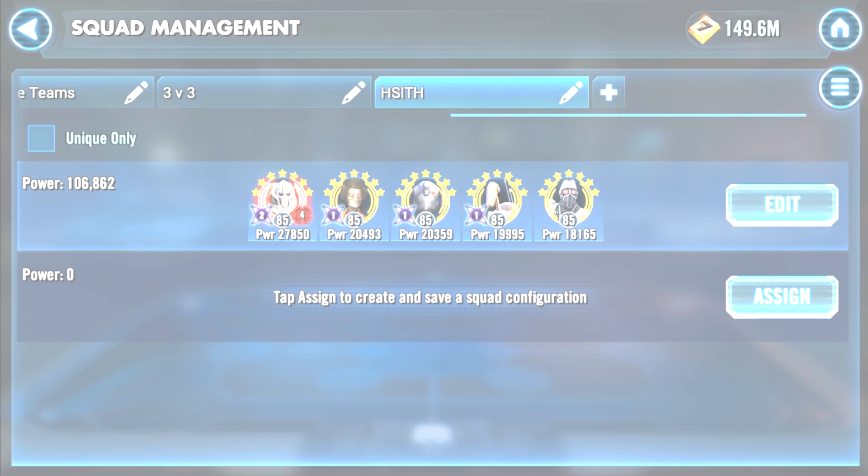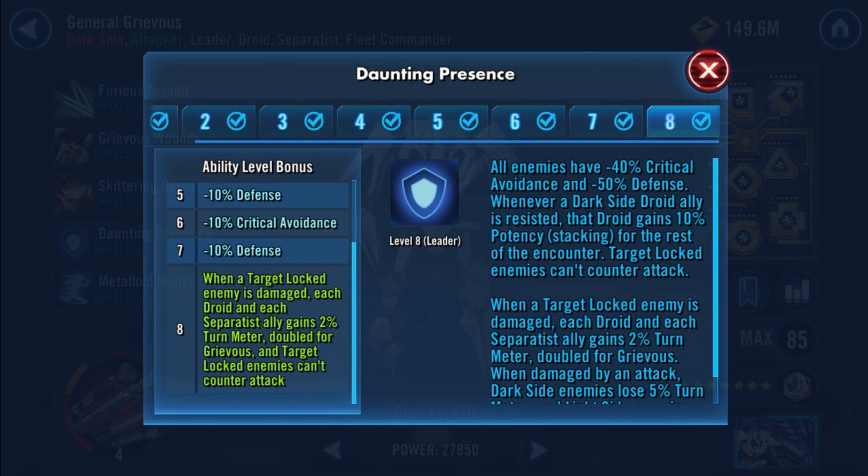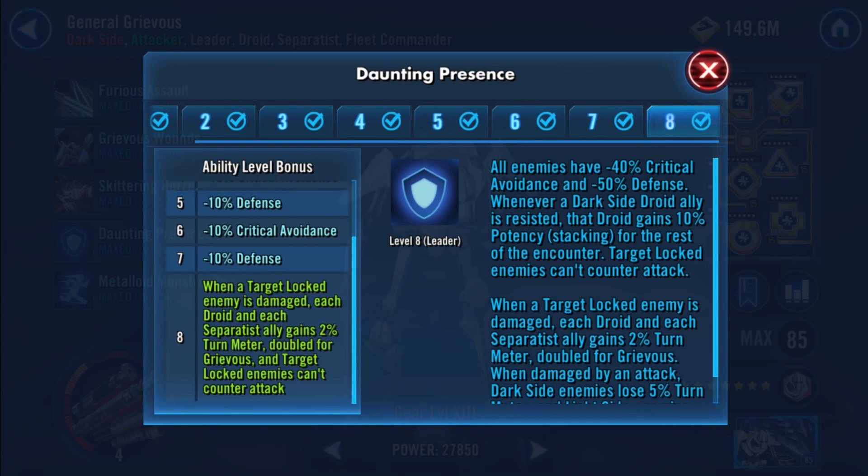First of all we have the GG lead zeta which is going to give your team turn meter whenever a target locked enemy is hit. This zeta will really speed up your team as B1 is going to be constantly assisting, which is going to add a lot of turn meter gain for your entire squad. This is doubled for Grievous himself, which is awesome given that he's most of your damage. The main objective early on is to land a target lock on Nihilus so we can benefit from this as much as possible throughout the entire fight. Each time a droid is resisted, the lead is going to grant them 10% potency, so it'll be a lot easier to keep Nihilus target locked as the battle progresses.